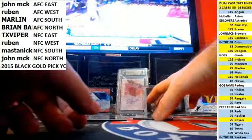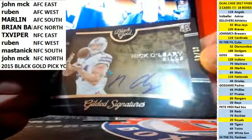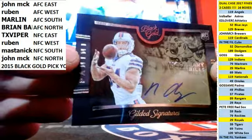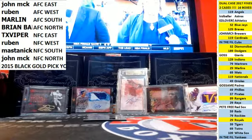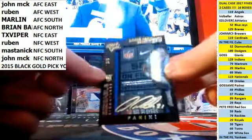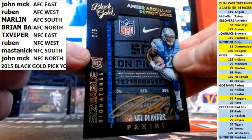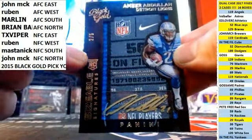Let's check out these autos. First one — AFC East, John Nick O'Leary, Gilded Signatures, and that is out of 49. Six out of 49, rookie auto. Amir Abdullah — NFC North, two out of five. Laundry tag. Sick auto. Very nice.